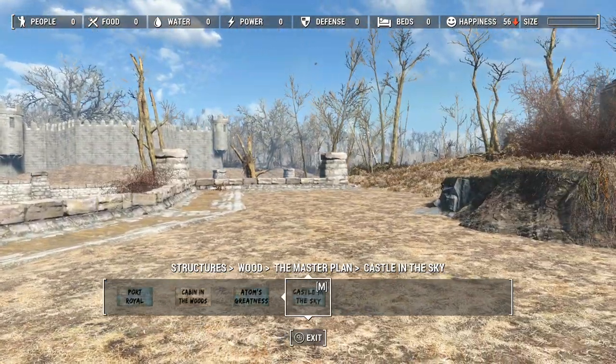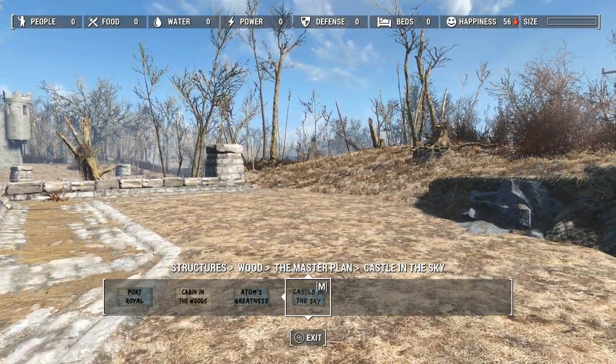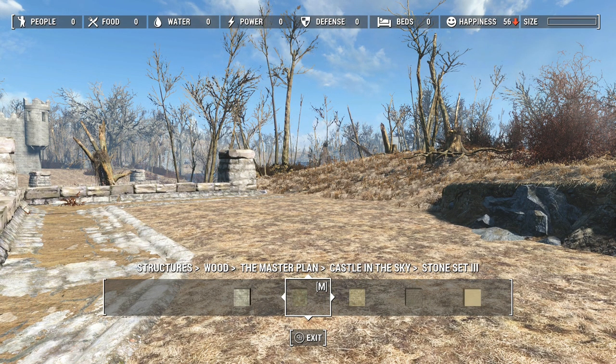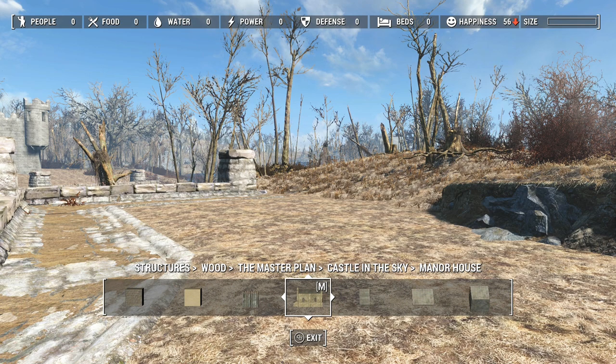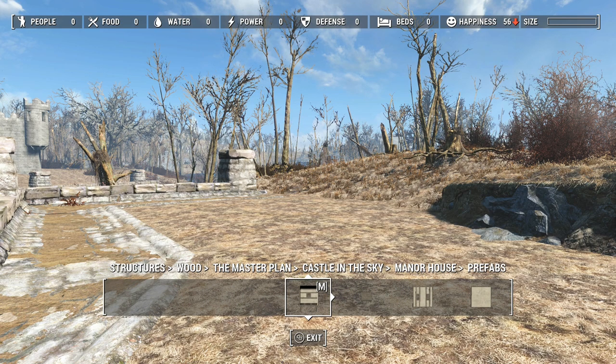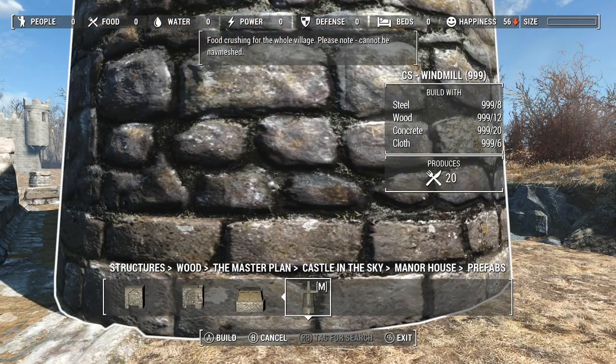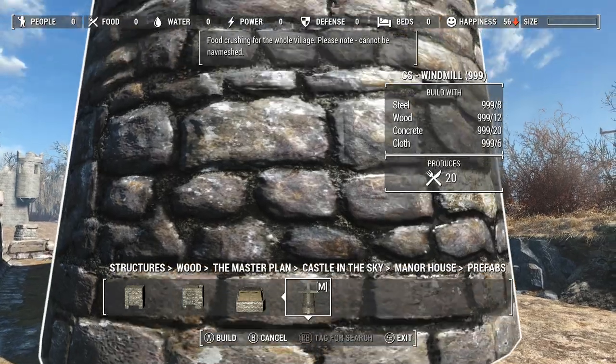I do want to put a mill in, probably over here. This looks like a good spot for a mill, and it's going to be in Castle in the Sky. There is a tab in Castle in the Sky called Manor House, and under Prefabs, if you go all the way to the back, there it is. This is what I want to use - my windmill.